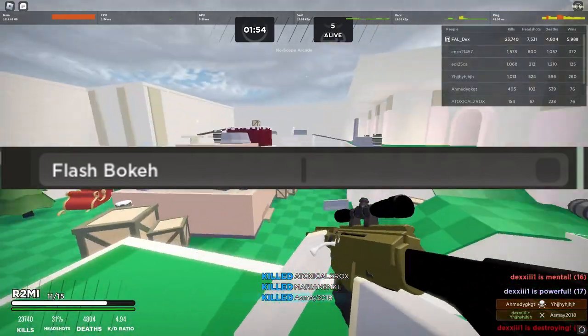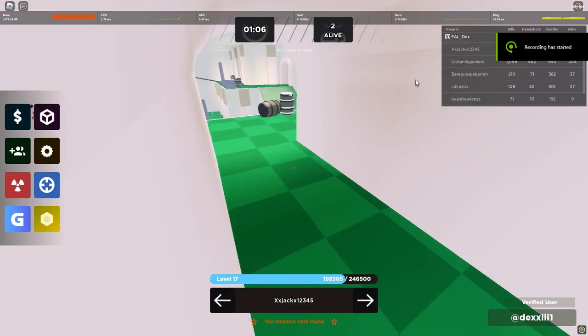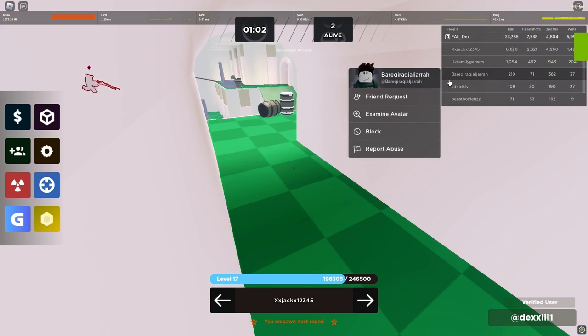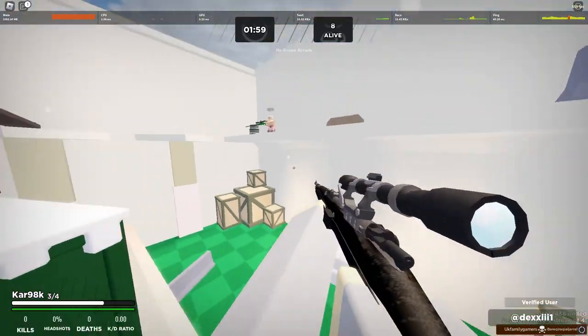Flash bokeh — I have this off because it's very distracting. Whenever I shoot I get a huge muzzle flash from my gun, so I usually just keep this off.